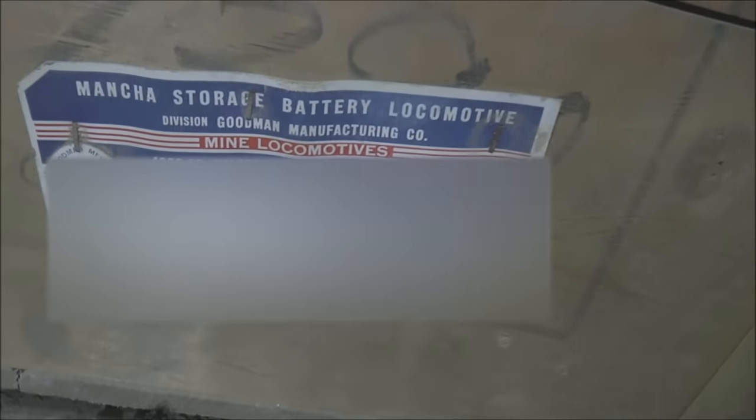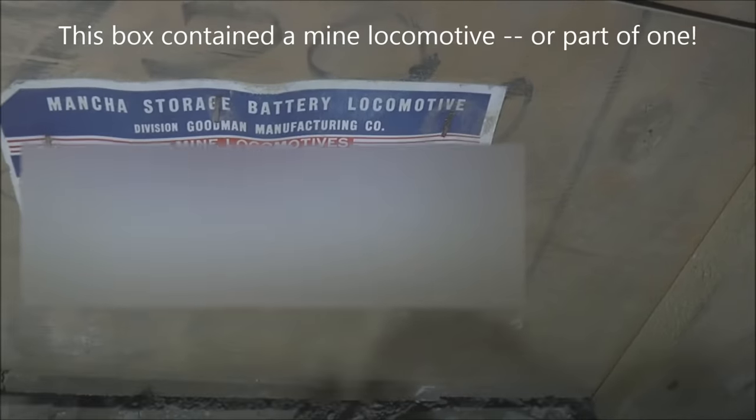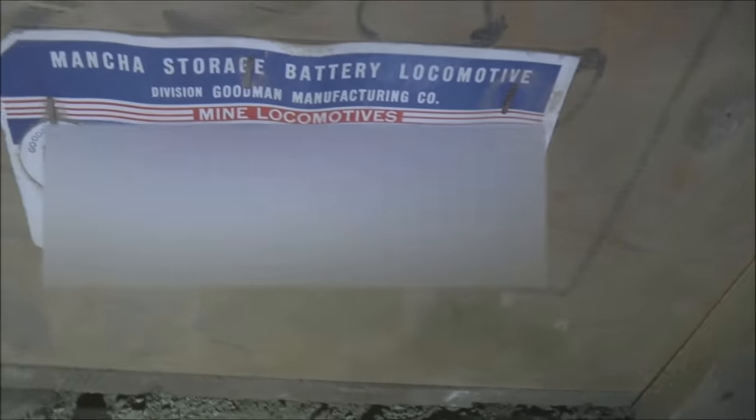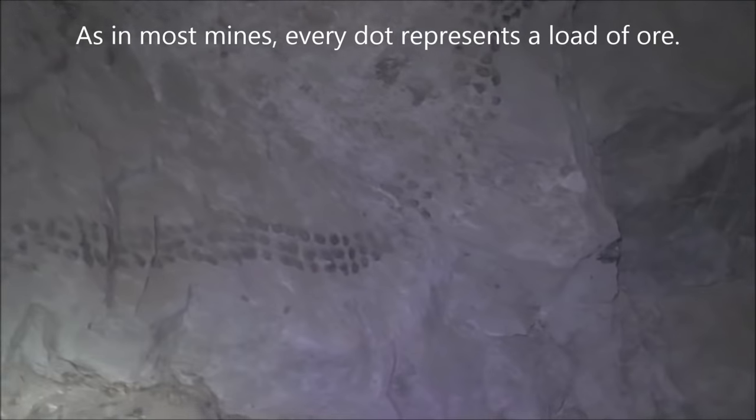'Battery locomotive.' They must have had a locomotive-type thing in here to pull the machinery through. Check out these miners' dots — they usually put them in a grid pattern like a square, but these ones kind of go off and trail up and curve up off to the right. This is definitely a little artistic flair. This has got to be the original entrance, and we think this blocked-off incline shaft represents some of the older workings.